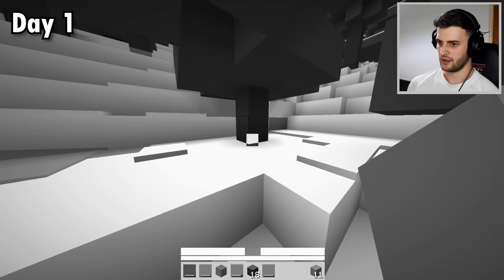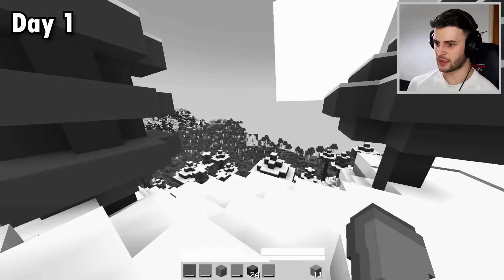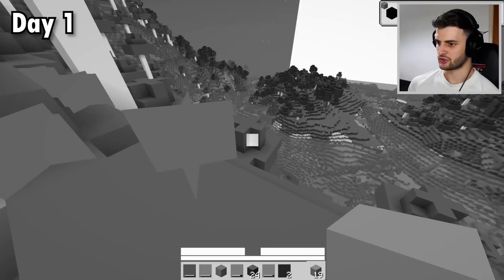At least I can tell if something is a tree or not. Is that a bee? It's strange, whatever it is. Anyway, all I'm interested in is sheep. That looks like a biome where there's grass, so there's more chance of finding one. I'll get there as long as I can survive this powdered snow. A creeper — it's nice to meet you. Just got some coal from that.